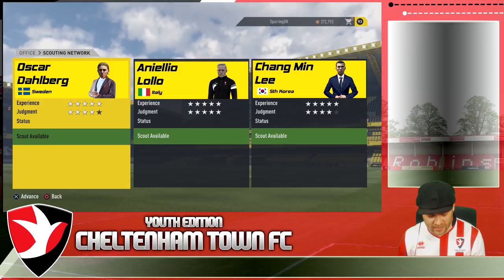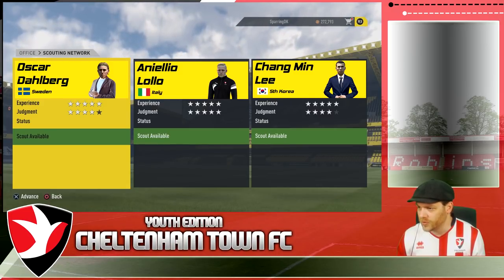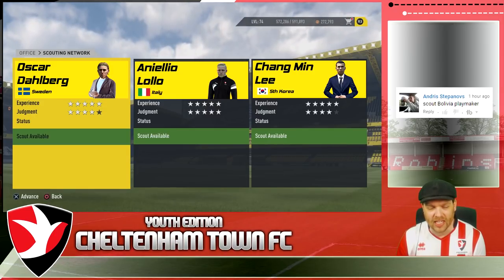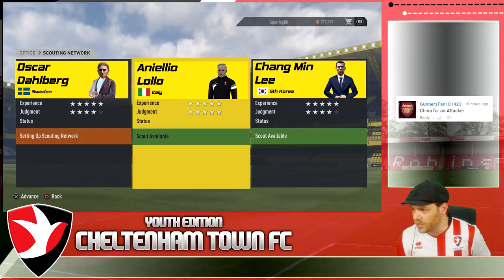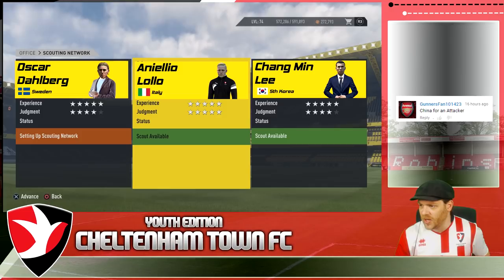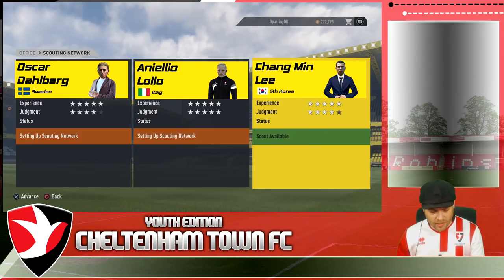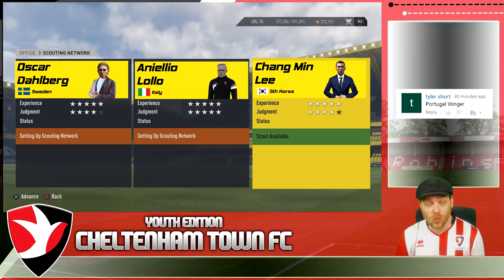It's time to send the scouts out again. The first one up is Andres Stepanovs who wants to scout Bolivia for a playmaker. Next on the list is number 49 from Gunnersfan101423 - China for an attacker. And the last one is 24, Tyler Short, who wants Portugal for a winger.